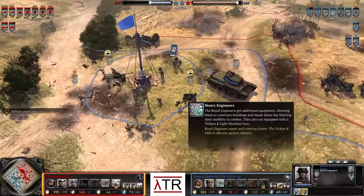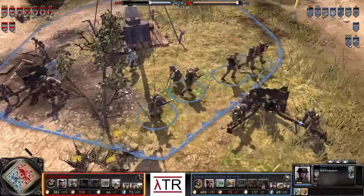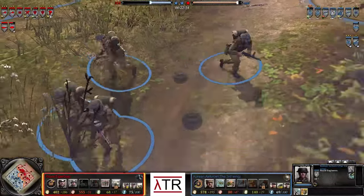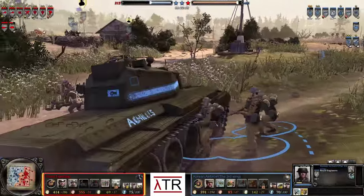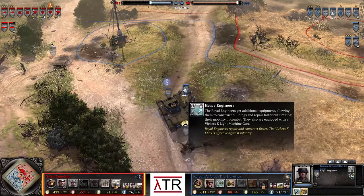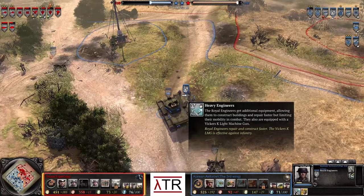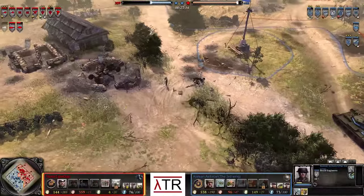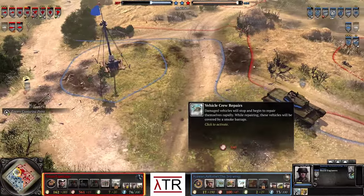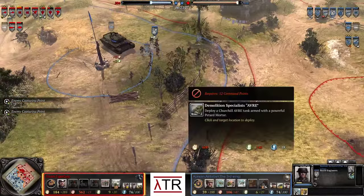The Royal Engineers have been upgraded to heavy engineers, which gives them a Vickers LMG — you can see the squad member with the disc-top machine gun, kind of like a DP-type machine gun. It also allows them to construct buildings and repair faster, though limiting their mobility and combat. They repair and construct faster, making it a very cool upgrade. Korean Air Force is also building a Churchill infantry tank. The Churchill was quite beastly previously — a very heavy tank able to withstand a lot of punishment and decent at fighting. It can stay in there and do a lot.